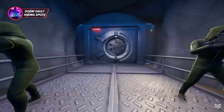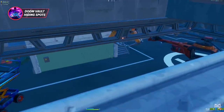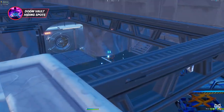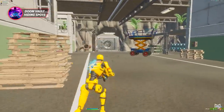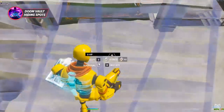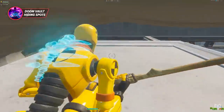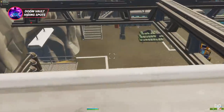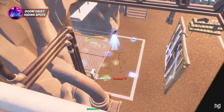The vault area at Doom's Domain is unique in that it has a lot of sneaky spots to hide in. Since players are always rotating to the vault to open it or check for leftover loot, you can camp in one of these spots for a free kill. The first spot is in the top left of the underground bunker — go inside, up the stairs on the left by the three computer screens, place a ramp to climb up, crouch into the ceiling, break the concrete edge blocking your path, and crouch-walk into the hiding spot. Once up there, break your ramp so you don't give away your position.